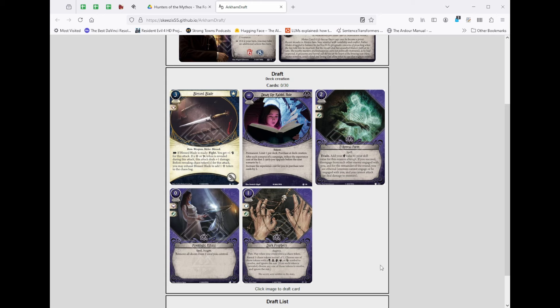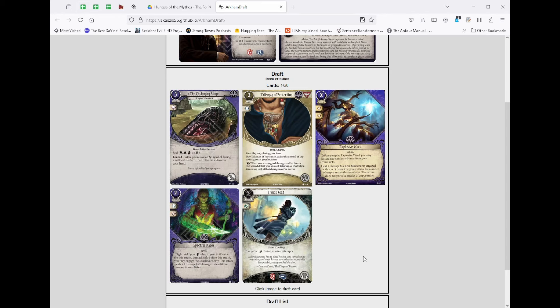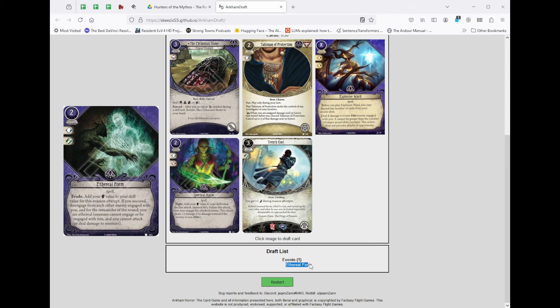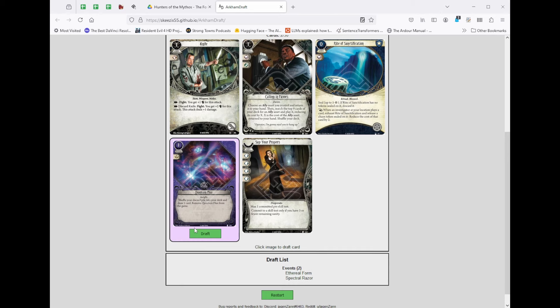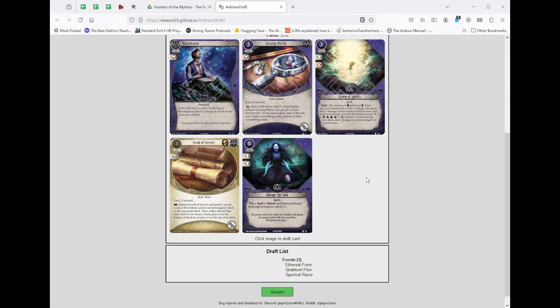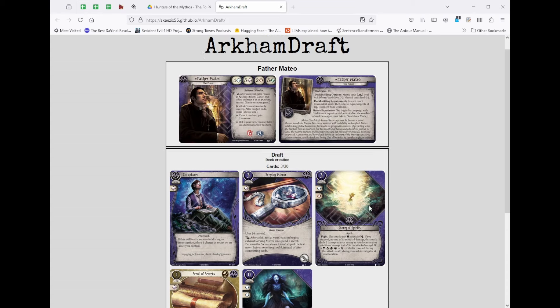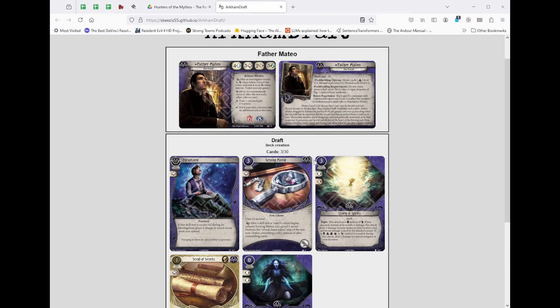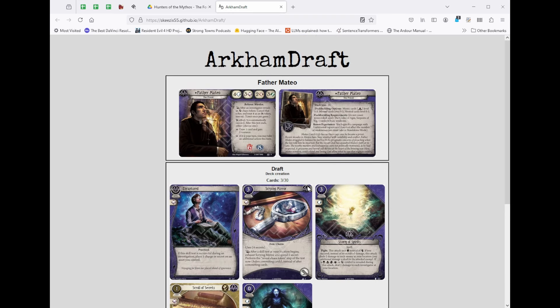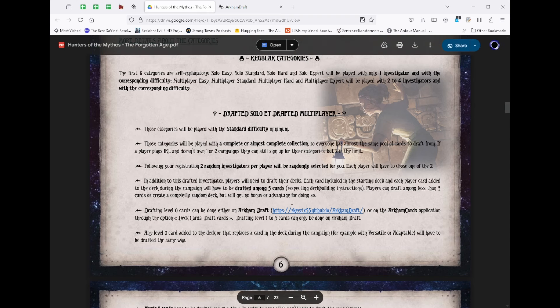So for example, I look at this pick and go — not a lot of great options — so I'll just go for Ethereal Form. I pick the card I want to draft and it's added to my deck list. We keep drafting cards until we get our legal 30-card starting deck. The site is really clever because it accounts for things like Versatile or Forced Learning — things that change your deck size at deck creation — and it handles upgrades as well. I'll put the link in the video description.